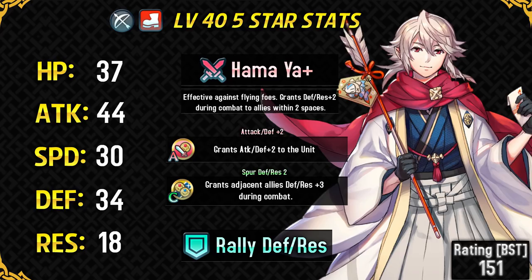Because of his amazing defense and pretty decent attack, he can be a good candidate for running the Close Counter skill. His res is very poor, and any mage or dragon will be able to do a number on him. Coupled with his mediocre speed, you really want to keep him out of the range of dragons and mages. Having this low res is not a good thing in a metagame where dragons are this strong.